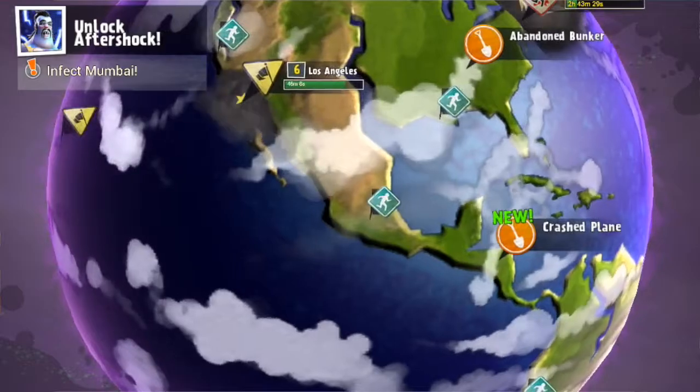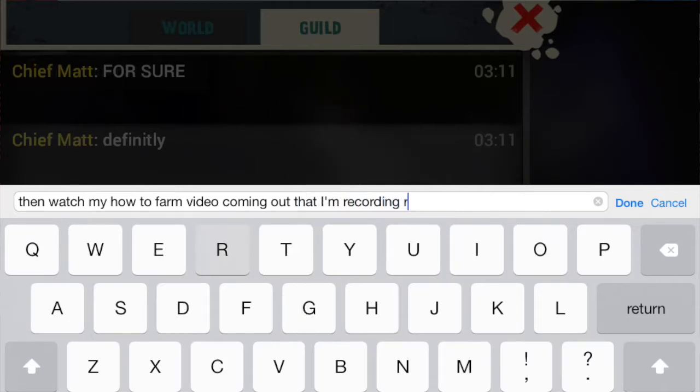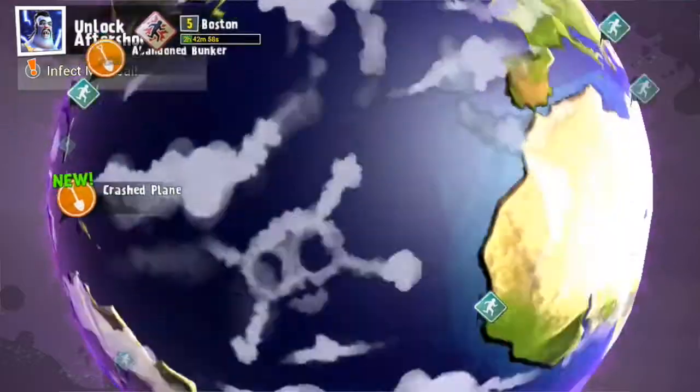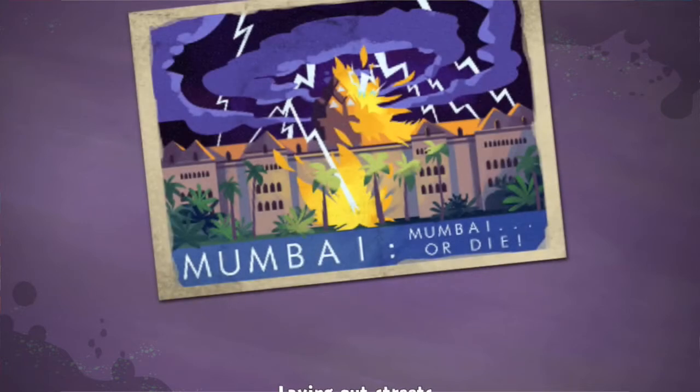I wanted to go ahead and do a raid in Mumbai — there's a Demon Lord Clash of Clans raid going on. Shoutout to him; he is level 8 and has one brain. So let's do Mumbai here — I'll click on it and attack. We're 70% of the way to the cesspool as well as an uncommon pack. We're paying 105 brains and getting 325 back, so we're making 220 profit.